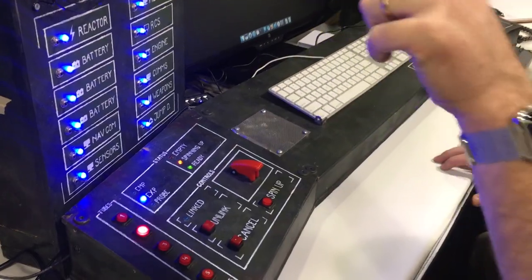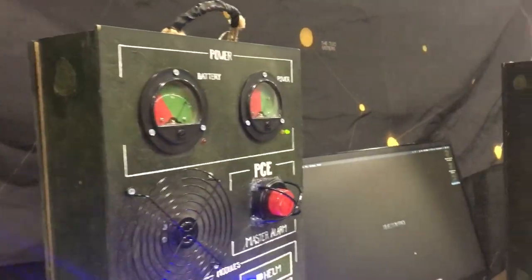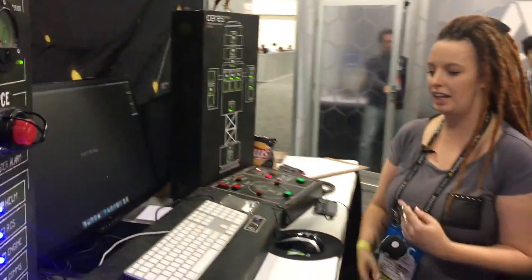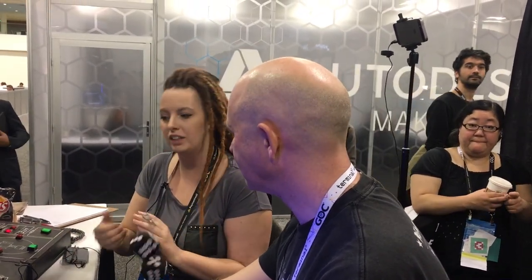We have this nice guard here, a fan, master light, power levels — all of it. This is going to fly the spaceship. I'm going to walk you through all the different systems. You don't need any hardware to play the game, you can play entirely without it, but we want people to be able to build their own. So we've released blueprints and open source code and everything you need to get started.